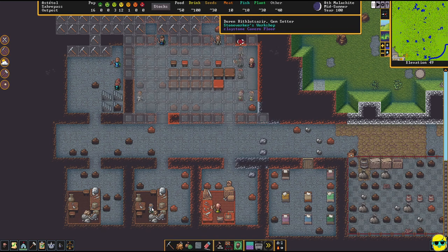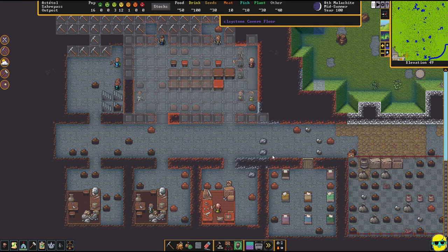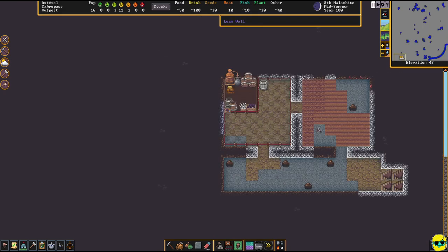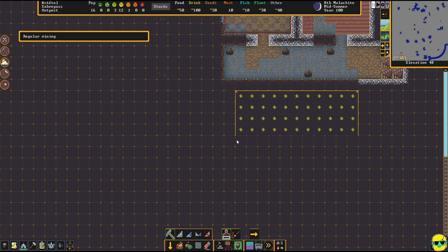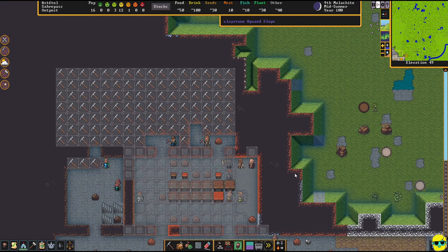I need doors, so I'm going to the carpenter's workshop to add doors and repeat the task. We've got beds coming out too. Even though I said I wasn't going to build on this floor, I completely lied — I'm going to open this up and build another dormitory right here just to give people a place to sleep. I'll mine that out, unpause, and let's go. People are smoothing away as that's the main job right now.